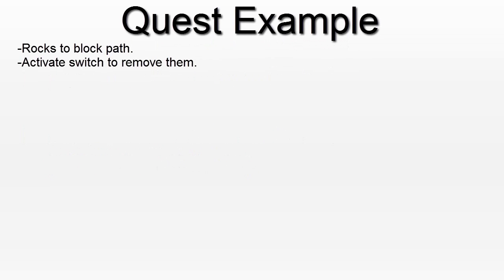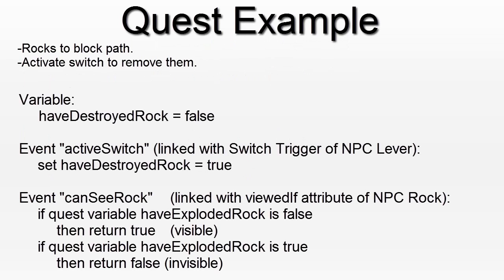Let's say you want to create a quest where there is a path blocked by rocks, and you need to activate a switch to destroy the rocks. You would have one quest variable called Have Destroyed Rocks, which is false by default. You would have an event called Activate Switch, linked with the switch trigger of the NPC. When that event is called, it sets Have Destroyed Rocks to true. Finally, you would have an event called Can See Rock, linked with the ViewedIf attribute of the NPC rock blocking the path. If the variable is false, the event returns true — the rock is visible and blocks the player. If the variable is true, the event returns false and the rocks are invisible. The rocks are always there; they simply will not be visible to the player.